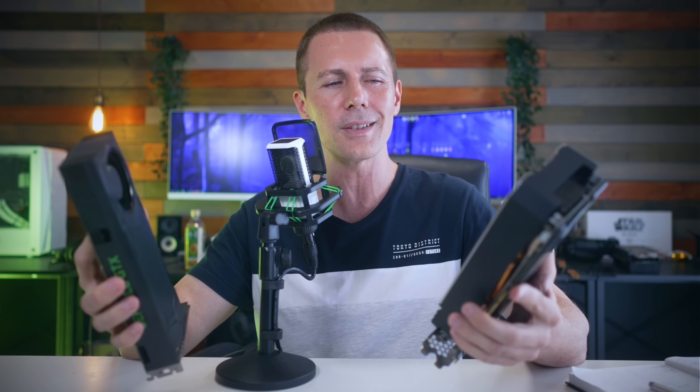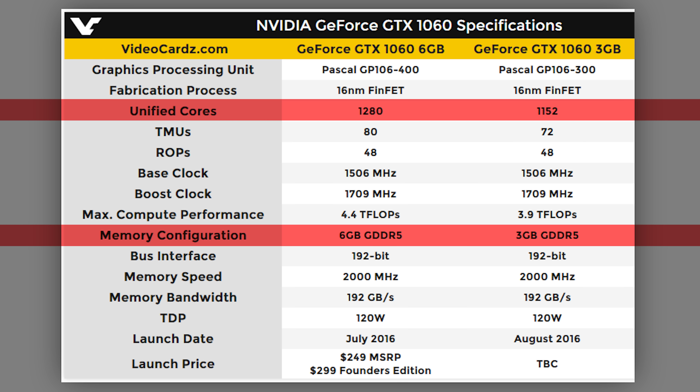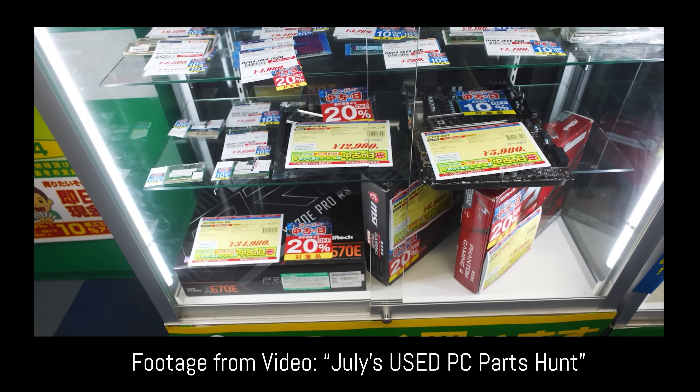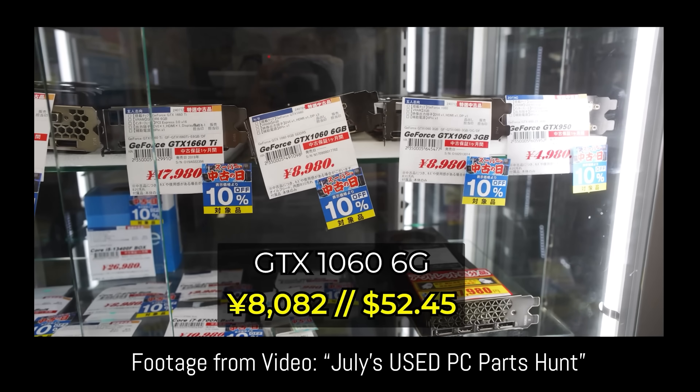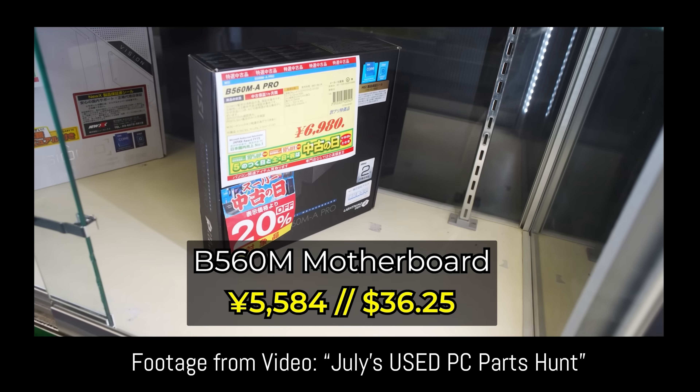When it comes to looking around and shopping for used graphics cards, I've been coming into some pretty good deals on GTX 1060s lately. There's a 6GB model and a 3GB model. When they were first launched in 2016, the 1060 6GB had double the VRAM of the 3GB, but also roughly 10% more CUDA cores, meaning more performance in games. Nowadays you can see them on the used market for very inexpensive prices — I usually pick these up for under $50, sometimes even the 3GB for around $30.